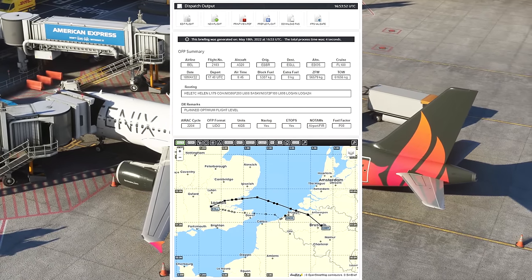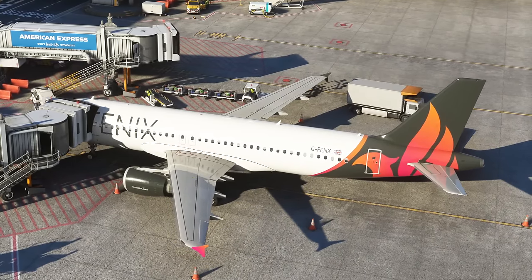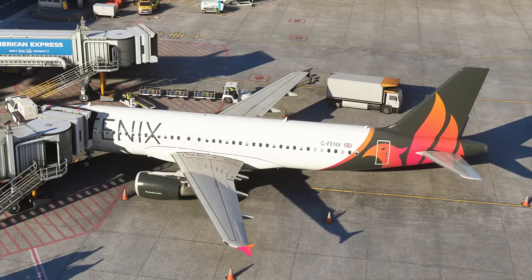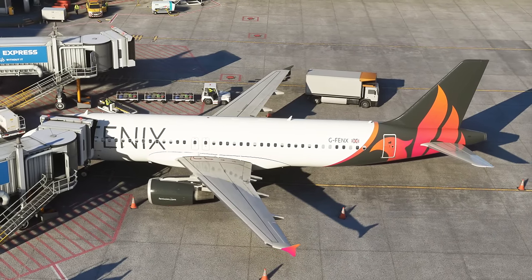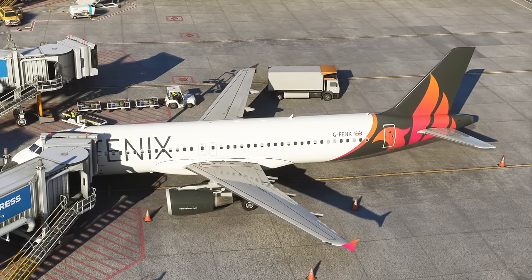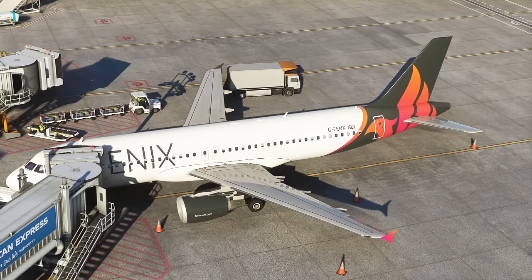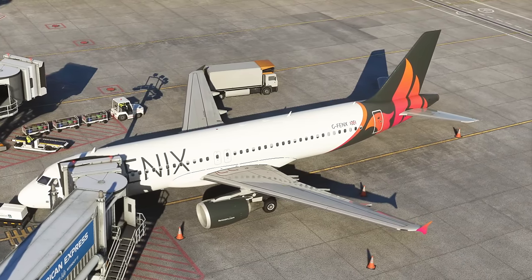Once the plan is generated, you don't need to download it, save it in any specific format, or import it into a folder — nothing like that. It's all taken care of automatically. In the airlines, we simply download our flight plan which includes the route, expected arrivals, planned fuel, flight times, and weather information. That's exactly how it works here in the Phoenix as well.